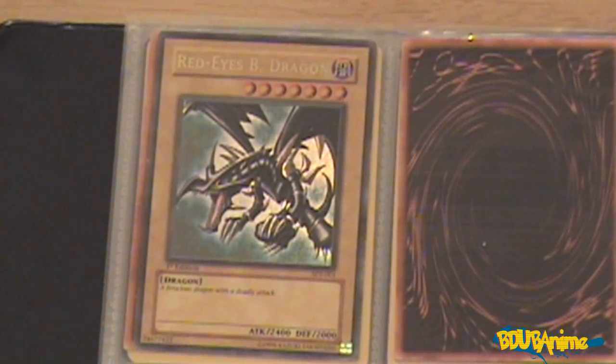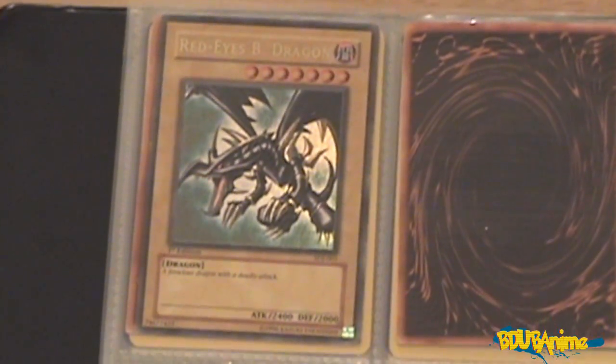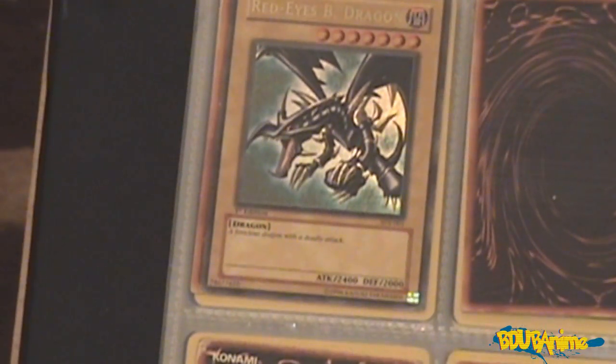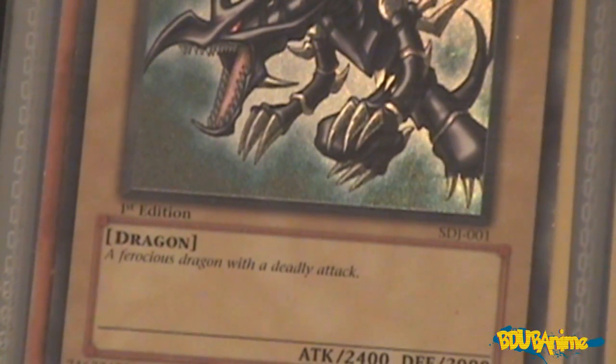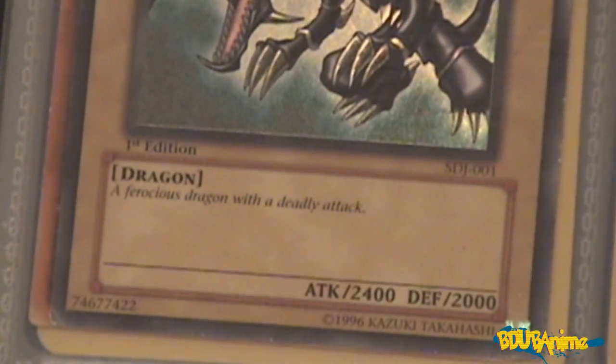Moving on to the final card, we have the Red Eyes Black Dragon — the first edition from the original Joey Starter Deck. These starter decks used to come out periodically, and they came with first edition copies and then second edition copies. This is the first edition of the Joey deck when it was originally released, and it came with the Red Eyes Black Dragon and some other cards. Pretty epic. That was my Yu-Gi-Oh trading card game collection on B-Dub the Anime Master. Peace.